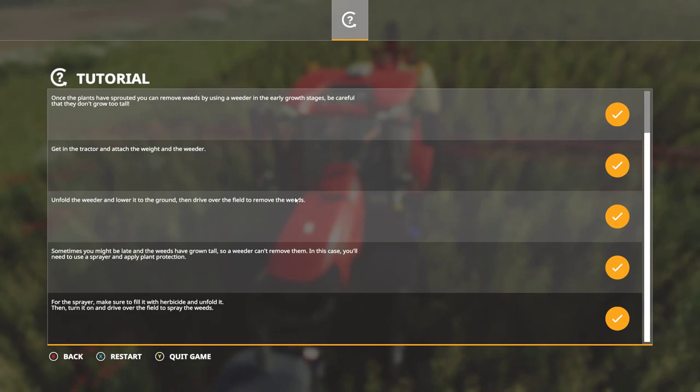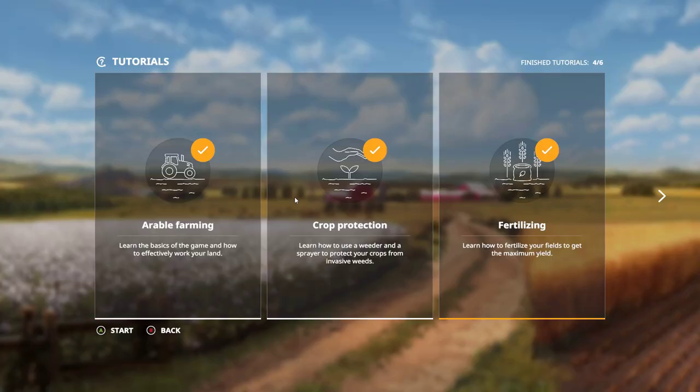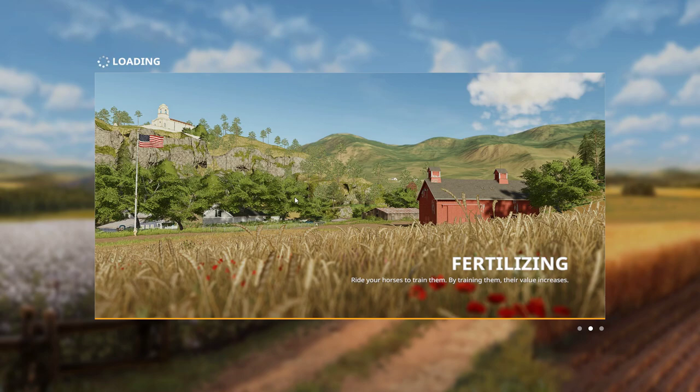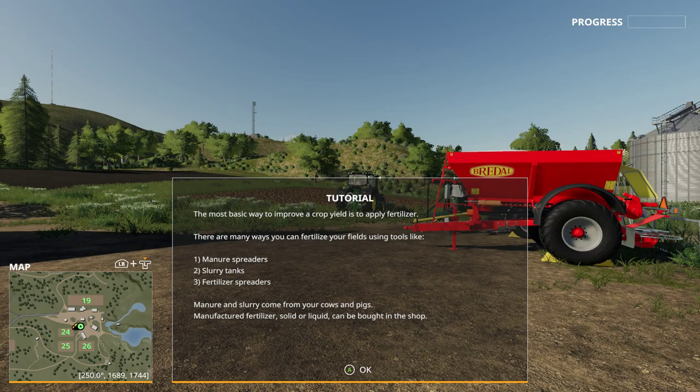I'll quit this tutorial now because we have more to do. That was crop protection. Fertilizing is also an important topic so I won't skip it. Fertilizing is just giving the crop more nutrition so it grows better and improves your crop yield. There are many ways: you can use a manure spreader, a slurry tank, or a fertilizer spreader.